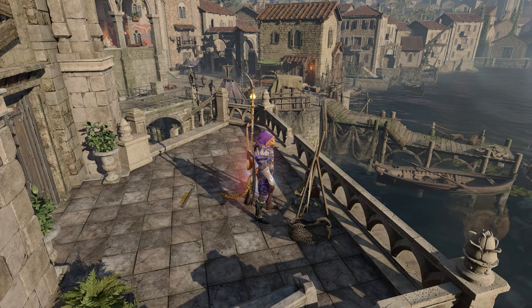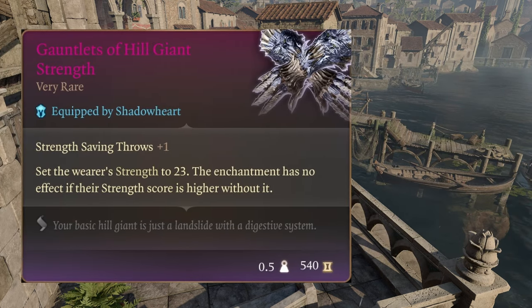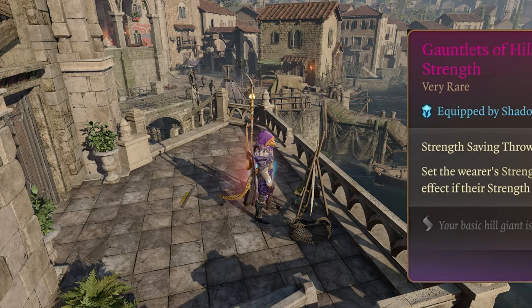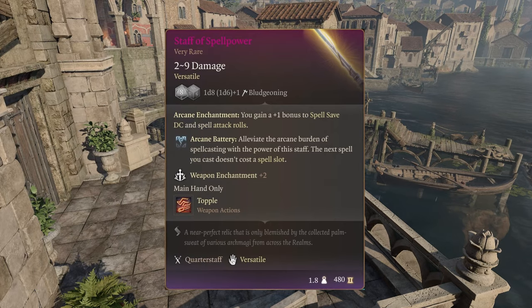And also 4 very rare items: Amulet of Greater Health — constitution is set to 23 and you have advantage on constitution saving throws. Gauntlets of Hill Giant Strength — strength is raised to 23 and plus 1 to strength saving throws. Helldusk Helmet — you can see through magical and ordinary darkness up to 12 meters, you cannot be blinded or critically struck, you have plus 2 on saving throws against spells, and it provides the spell Immolating Gaze. Staff of Spell Power — 1d6 plus 2 damage, provides the Arcane Battery skill that once per long rest allows you to cast 1 spell of any slot without spending the slot, and provides plus 1 to spell save and spell attack rolls.